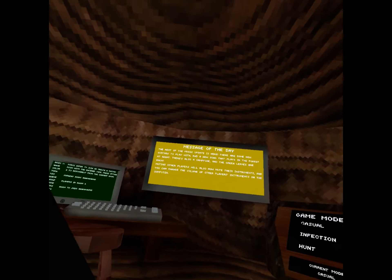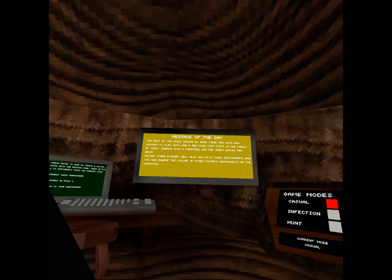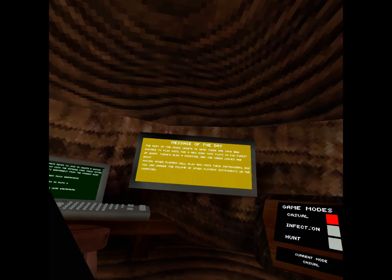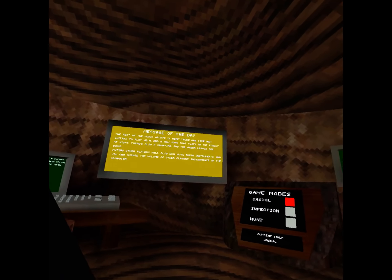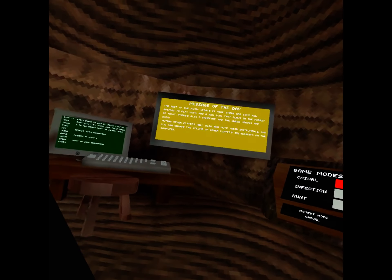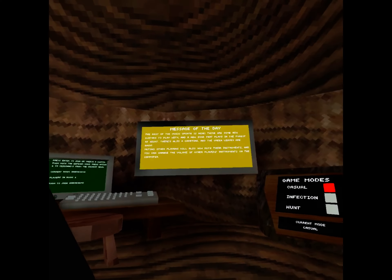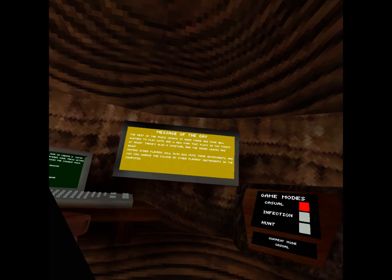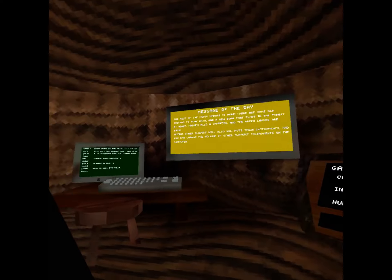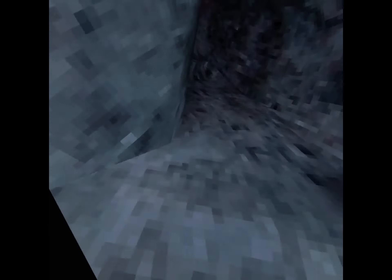The rest of the music update is here. There are some new guitars to play with, and new songs in the forest at day and a new song that plays in the forest at night. There's also a campfire, and green leaves are back. Muting other players will now mute their instruments, and you can change the volume of other players' instruments on the computer.